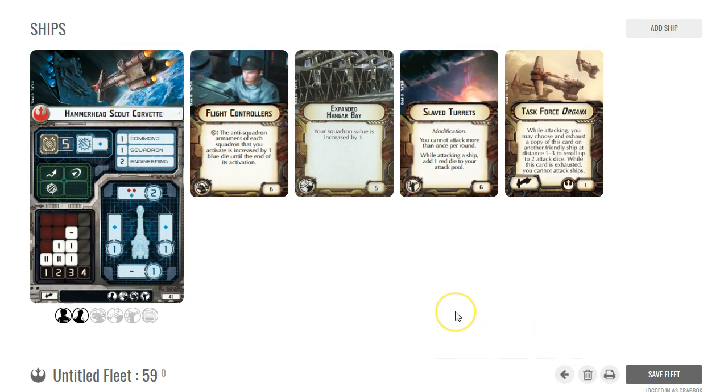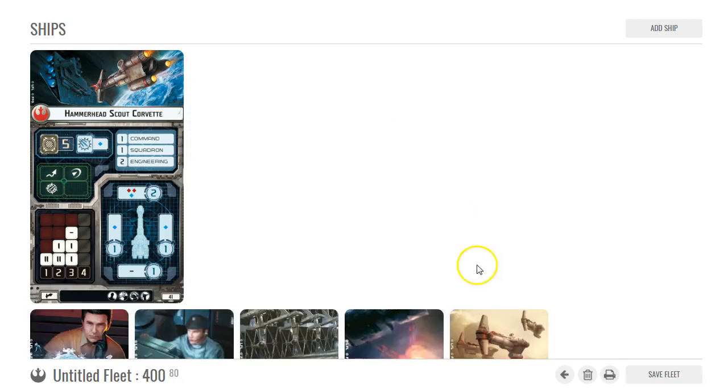This is also assuming Leia, or you could put Raymus Antilles if you're going with somebody else. You could just do a single one if you don't need Flight Controllers on all your squadrons — like if you're running B-wing bombers and some A-wings, maybe you only want Flight Controllers for the A-wings. I like it with Z95s personally. You might not need Flight Controllers on everybody if some squadrons are hitting ships.